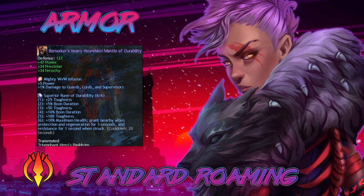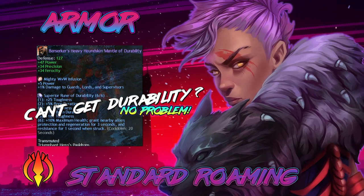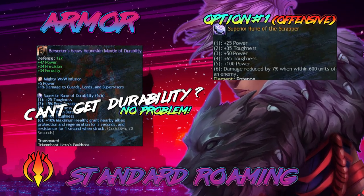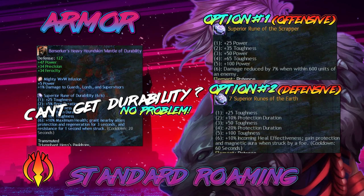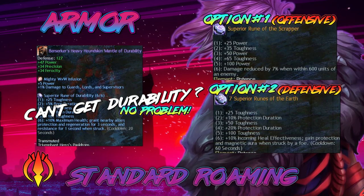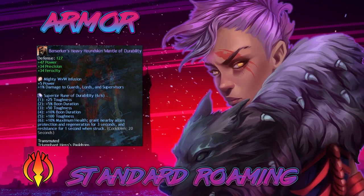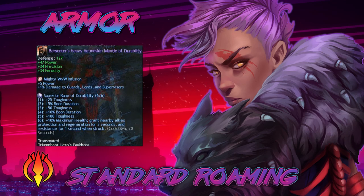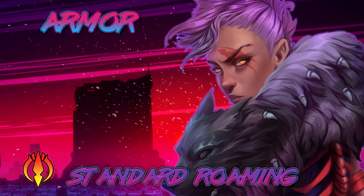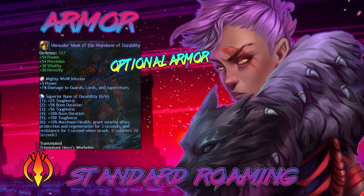Getting a hold of the durability runes is going to be a little more tricky if you don't have Heart of Thorns, because you can't get them. If you want to go a little more offensive but still have a little bit of defense, you can go Scrapper Runes. And if you want to be defensive like durability runes are, I recommend Earth Runes. If you're a newer player or want to run a little tankier than full berserker, you can do Marauder gear for your armor instead — but that also comes through Heart of Thorns, so if you don't have access to that you're kind of out of luck on Marauder.